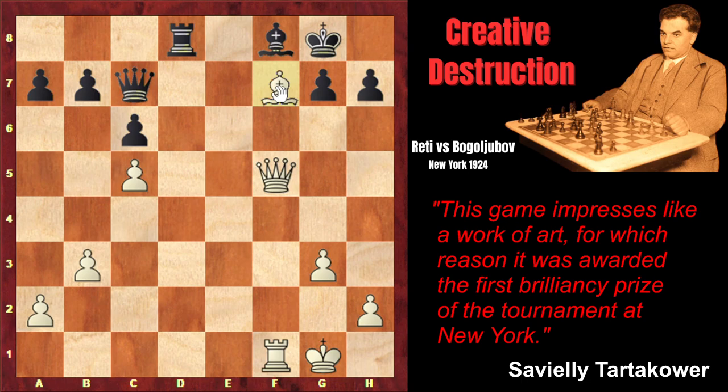The first move is Bf7 check, forcing the king to move to the corner. Now the back rank checkmate issues are very serious. And the second move, the interference: Be8, interrupting the rook. Now the rook isn't defending the bishop, and white is simply threatening checkmate in one — Qxf7. And there is nothing black can do. If the bishop moves, white will still play Qf8 check, followed by Rxf8 checkmate. If black captures the bishop, white will still capture on f8 with checkmate next move. And black cannot defend the bishop with the queen either — double capture on f8 and checkmate. That's why Bogolyubov resigned.